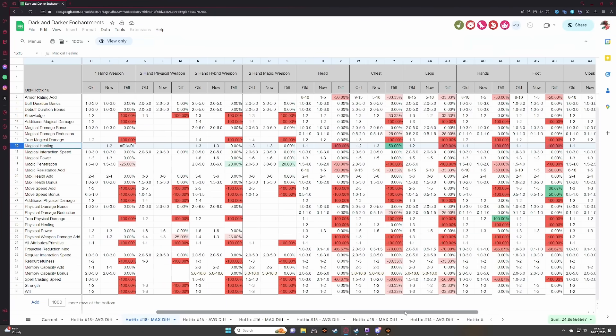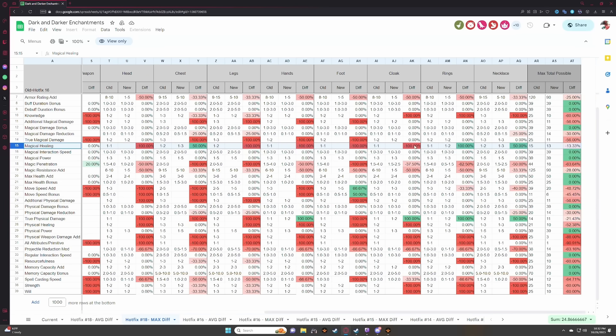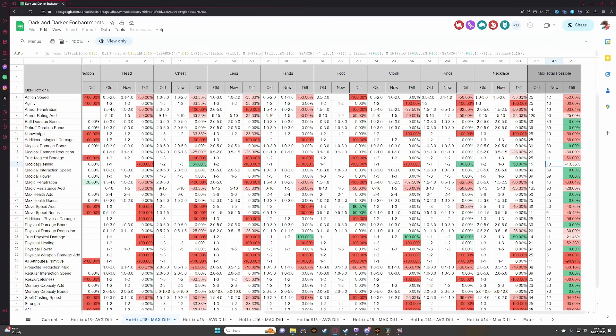On magic healing: a lot of it was removed from gear. You can see the minus 100s on max rolls — plus ones are no longer possible in many slots. Chest pieces now roll up to plus three, a 50% increase per roll, but the max possible across all gear is now plus 13 — a 13% decrease overall. Plus one healing was also removed from hands, feet, cloaks, legs, and head, so you can no longer get that plus-one diversity spread across slots.